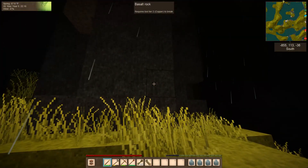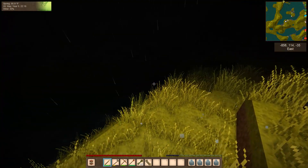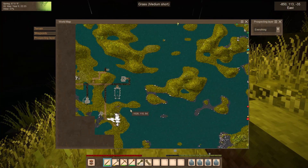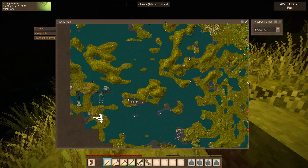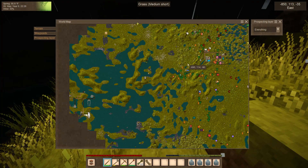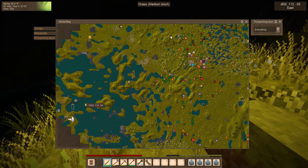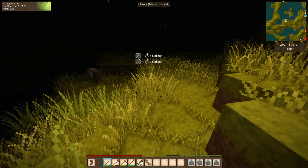Let's go ahead and grab 24 of them and make ourselves a basket. This is a good-sized village on the water. If I was to connect these two villages, I would have to come across this water, because going all the way around would be just too much. But again, we're not doing that just yet.